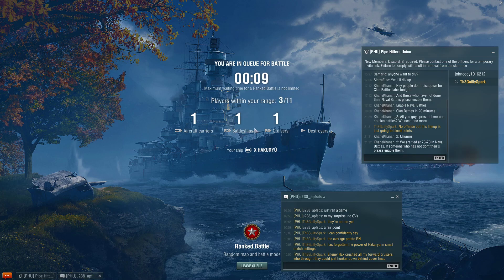Queuing now. Looks like I'm the only carrier in the queue at the moment. Could be a little bit of a wait. But from the carrier perspective for tier 10 ranked, the Hakuryu is king. Those APDBs are devastating against essentially every cruiser at the tier, and most of the battleships outside of Repub.